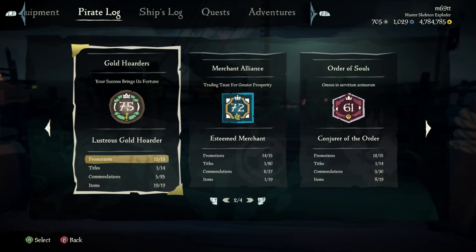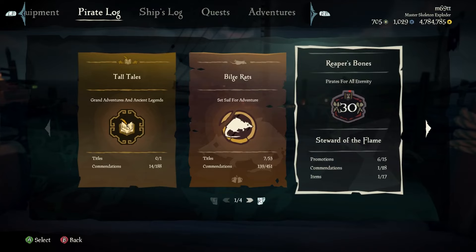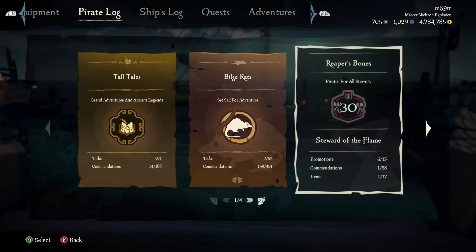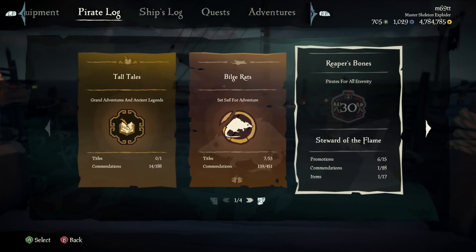To become Pirate Legend, you need to be level 50 in three of the trading companies. I did Gold Hoarders, Merchant Alliance, and Order of Souls. You can also do Reaper's Bones, but I don't recommend Hunter's Call — that's the fishing company and it's terrible. The easiest combination is probably Reapers, Gold Hoarders, and Merchant. Order of Souls is the slowest to level up, so if you're new I'd recommend Merchant, Gold Hoarders, and Reapers.